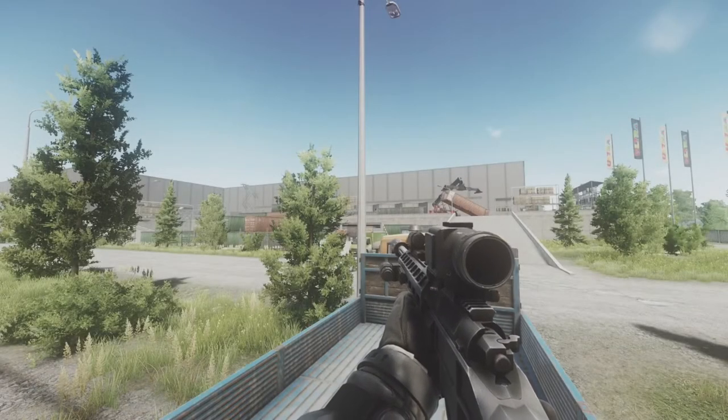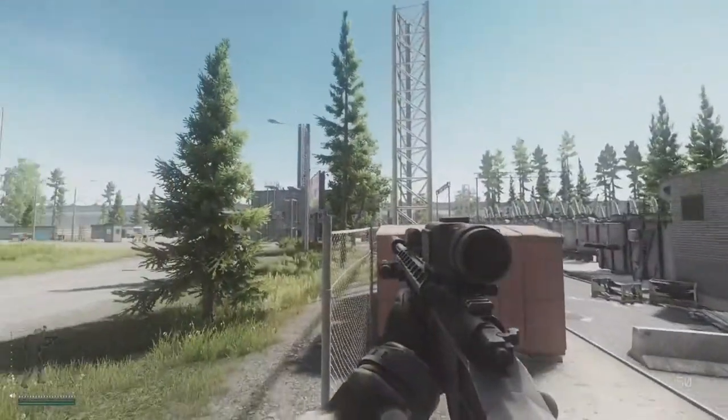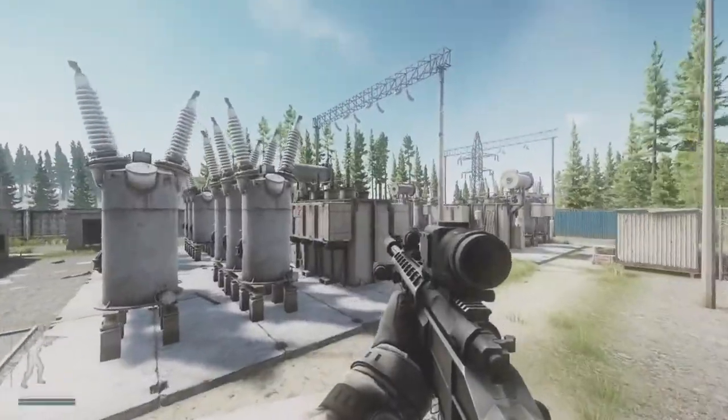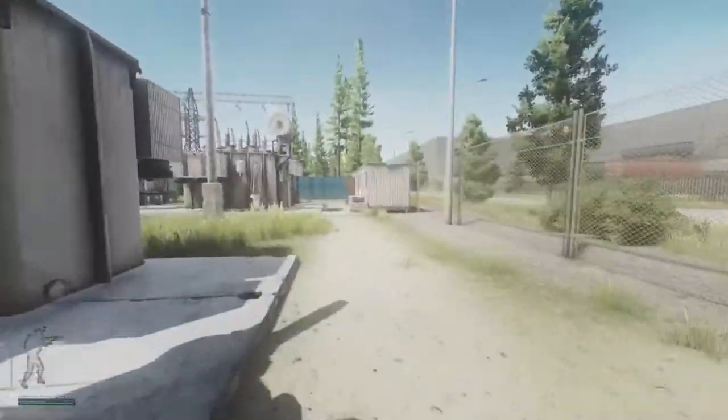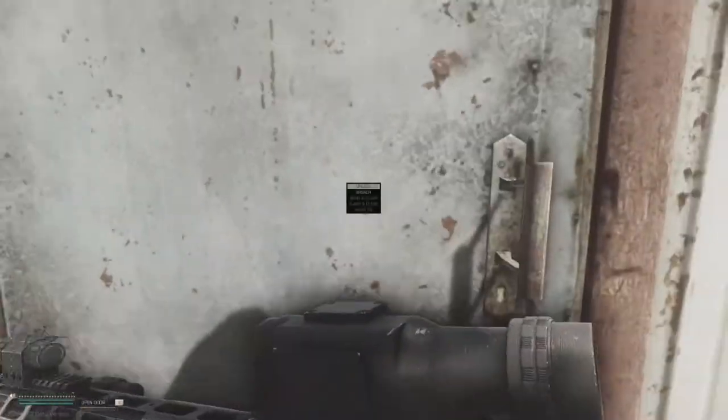Alright guys, now that we're here on Interchange, in order to use the Substation Key you gotta come over here to the power. You go over here in the little electronic base, drop down, and there's these little huts. You can go in the one that's right here with the door shut — this is where you use your key.